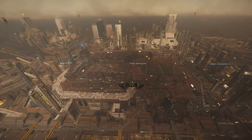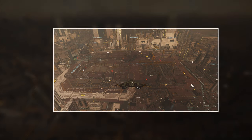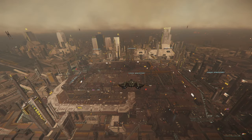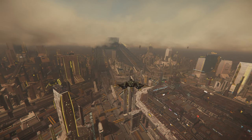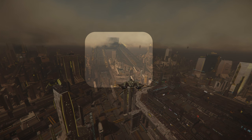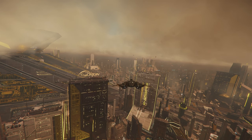This is Tisa's spaceport. Even though it has signage, it still may be hard to locate depending on where you quantum into the city. If you cannot see the signage, then look for this big black building. It is the centerpiece of Lorville, and the angles of the building will point towards the spaceport.